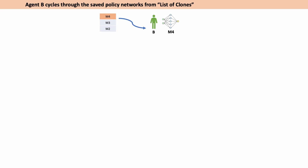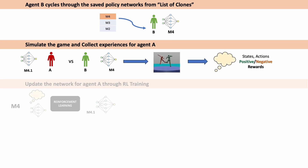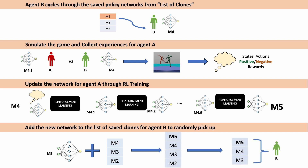The loop is: fix agent B to be controlled by one of the saved policy networks; play the game; collect experiences for agent A; update agent A's network; add the new network to the list of saved clones for agent B to randomly pick from — and repeat.